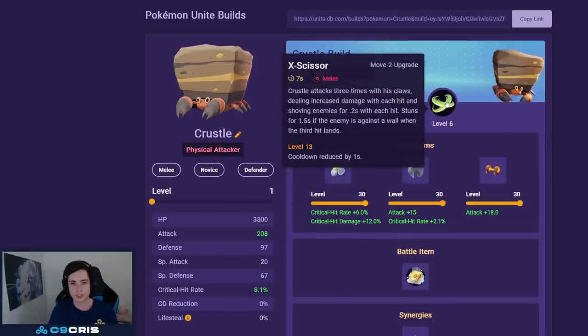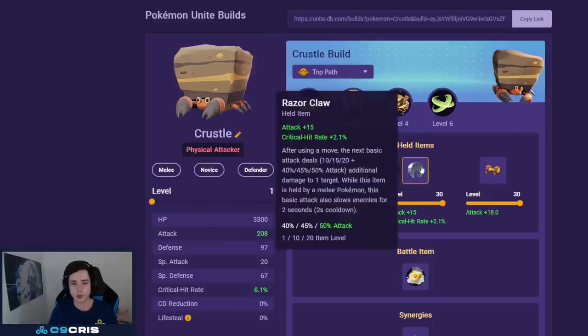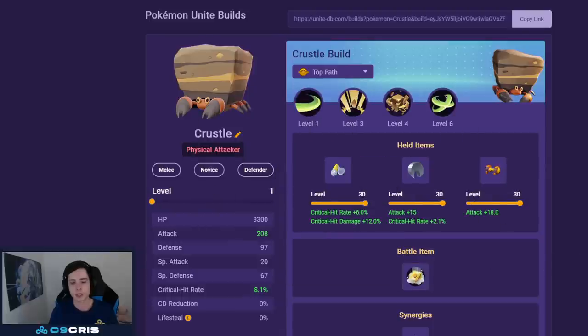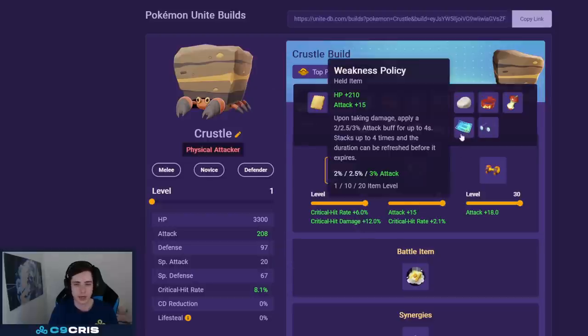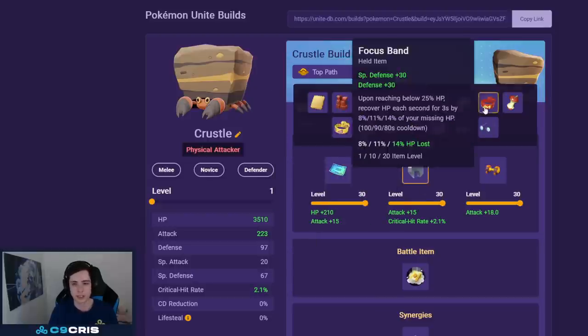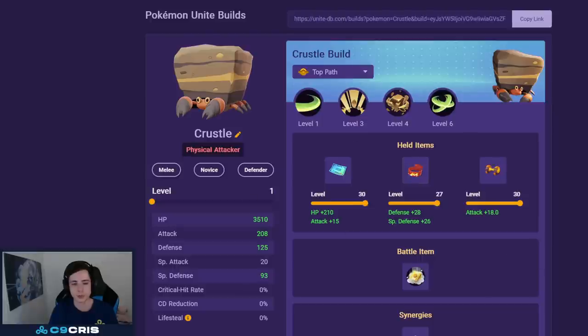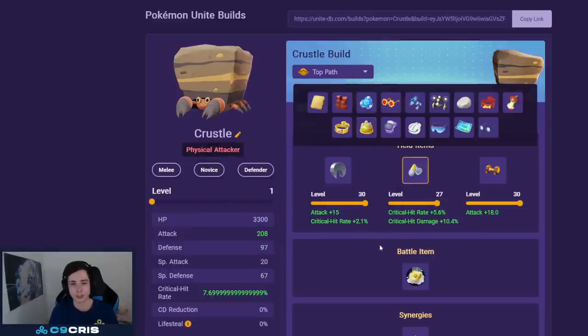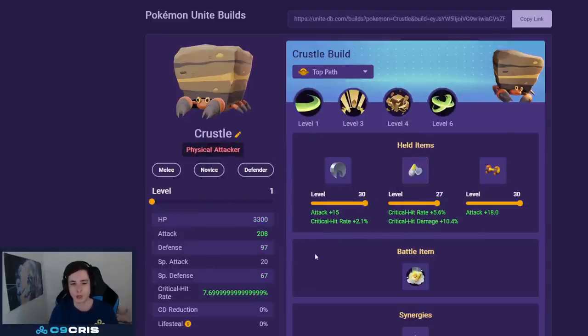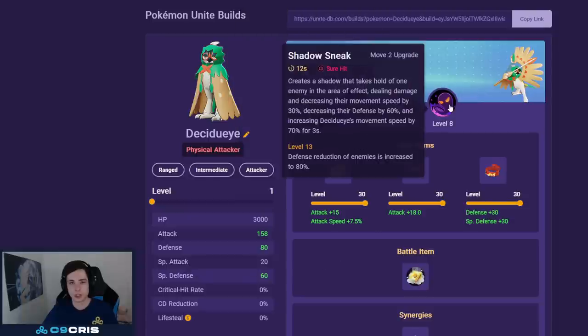For Cresselia we have Shell Smash and X-Scissor as the best build with Scope Lens, Razor Claw, and Attack Weight — I play Eject Button too. It looks funky but I think it's actually the best build. You can also go something non-crit like Weakness Policy and Focus Band, which is also totally consistent with less reliance on crits. The chance of just being able to one-shot someone can swing games quite hard. For battle item I always go Eject Button.